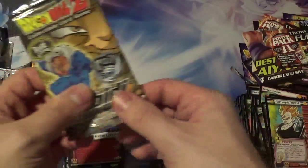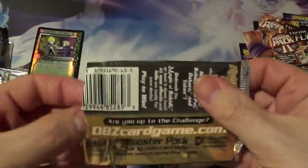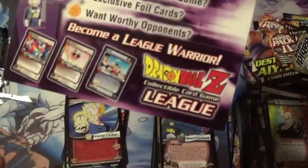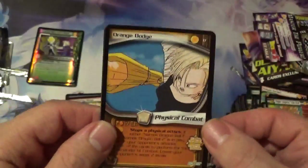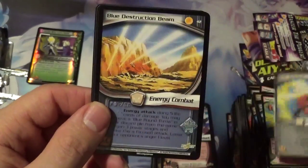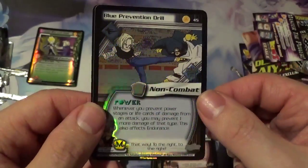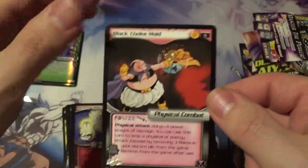Last pack — Majin Dabora. Did you have something good? We got Master the Power, Become a League Warrior. Last Bobbity Pack: Orange Dodge, Orange Elbow Smash, Entering the Arena, Black Palm Reversal, Saiyan Escape, Black Backstab, Blue Destructive Beam. Videl Tournament Ready — that's a new one. Blue Prevention Drill — that's rare — reverse holo. And Black Choke Hold — I think that's a duplicate, but always cool to get the preview cards.